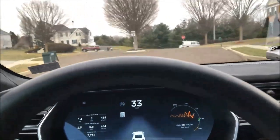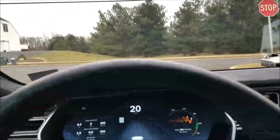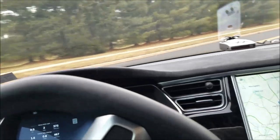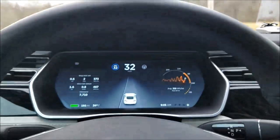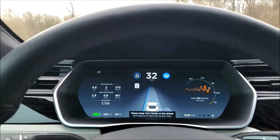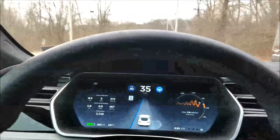Turn off cruise, let the regeneration slow me down, touch the brake just a little, and we can go. So here we'll turn on cruise control and autopilot, and we'll increase the speed to 40.